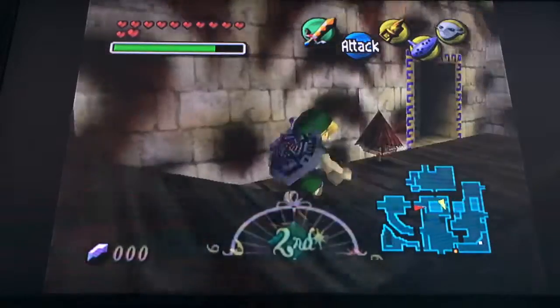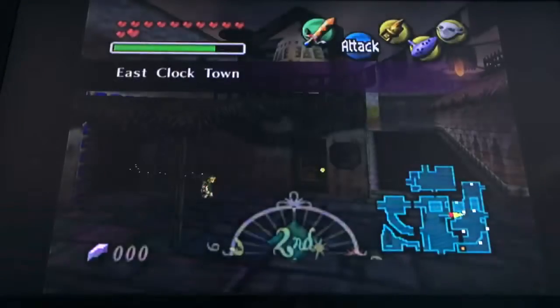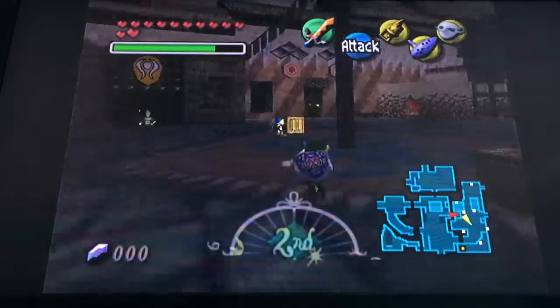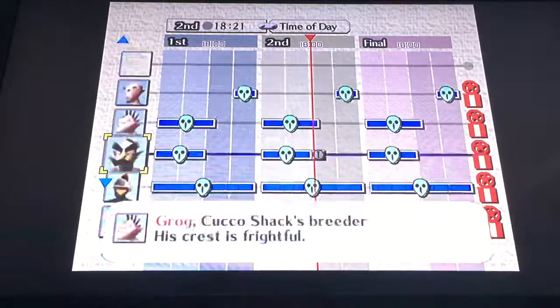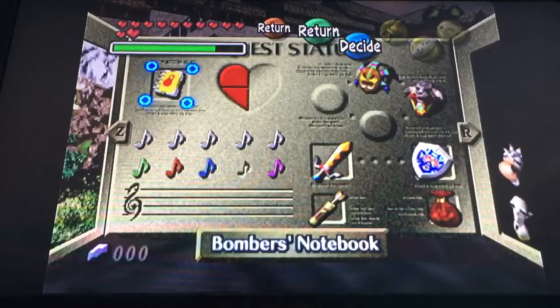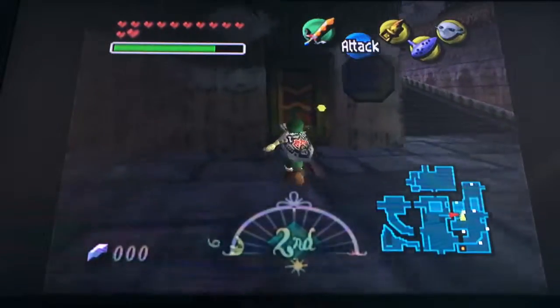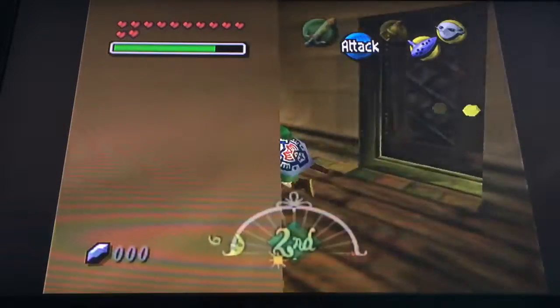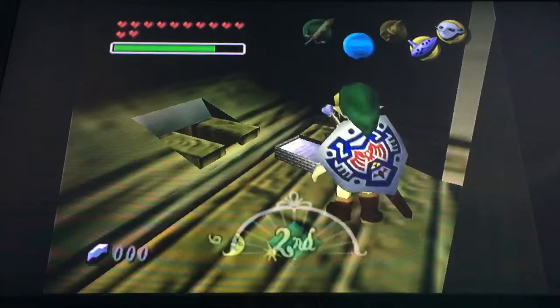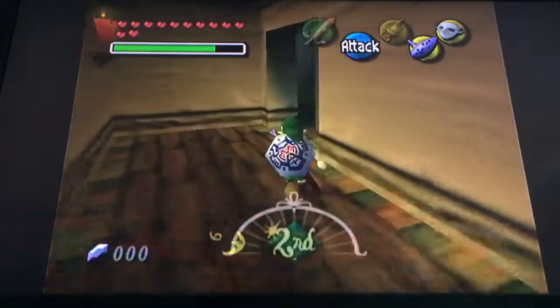We're going to start off by doing something pretty easy. We could have done this earlier if I really wanted to. I was sort of looking into stuff to do, and I saw the Bomber's Notebook. There's a bunch of stuff here. It turns out that one of the things is actually something we've already done. So I'm hoping that if we just talk to that person again... I think we actually go through here. I'm hoping that if we just talk to this person...